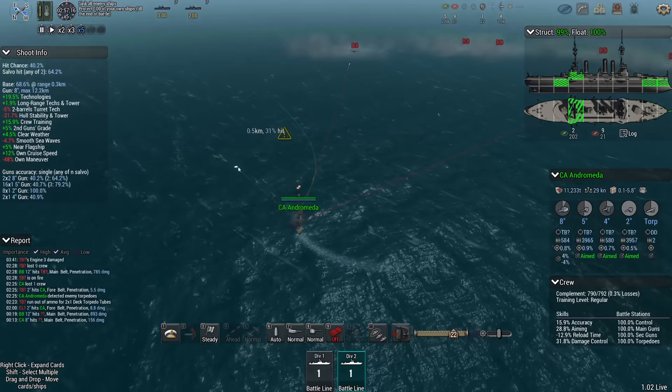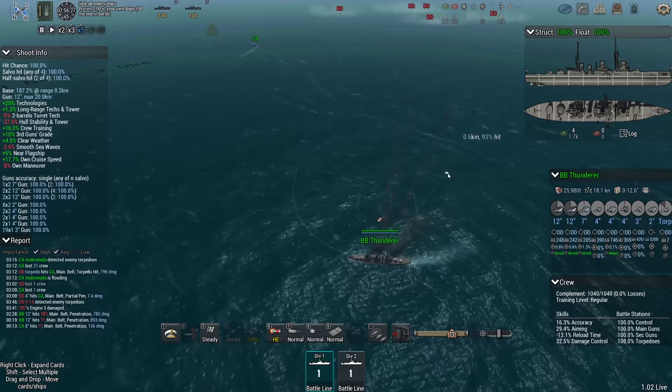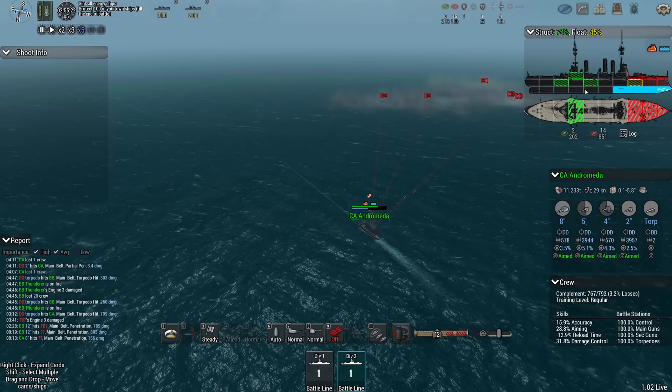The Andromeda is another one of those pretty bad ships that simply doesn't really have the staying power even against something like a destroyer. This thing has few bulkheads — this could be disastrous for the Thunderer.